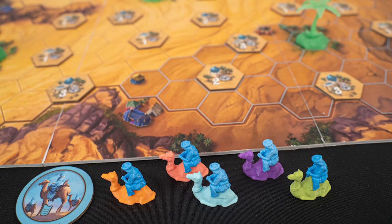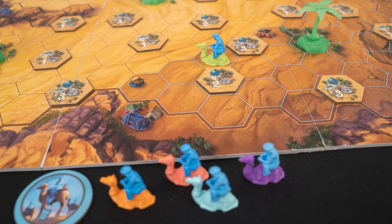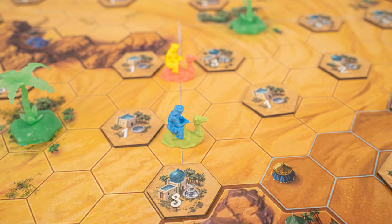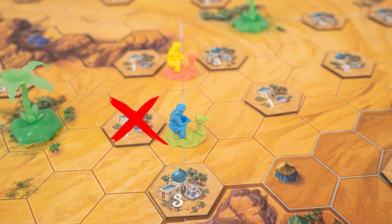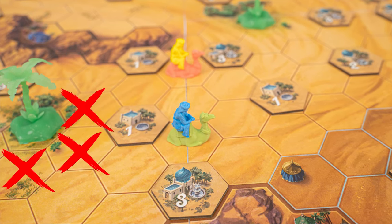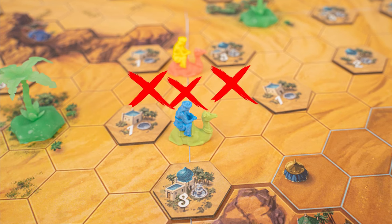The youngest player is the first player. That player will place one leader of any colour on the board. The next person clockwise will pick a different coloured leader to place on the board. Once all players have placed their first leader, all in different colours, turns will continue going around clockwise placing leaders, but at this point you can place any colour leader you want. Leaders can be placed on an open hex, but they cannot be placed on top of a watering hole, next to an oasis, or next to another leader.